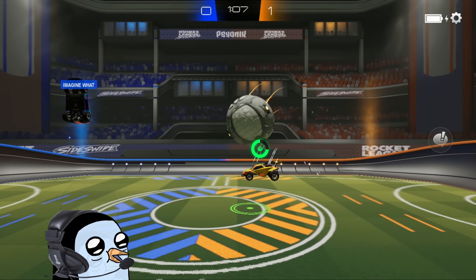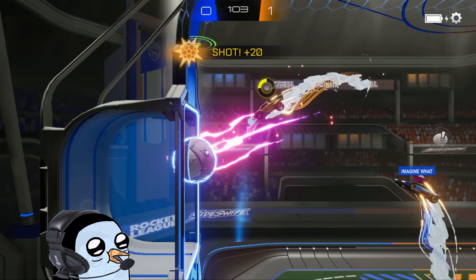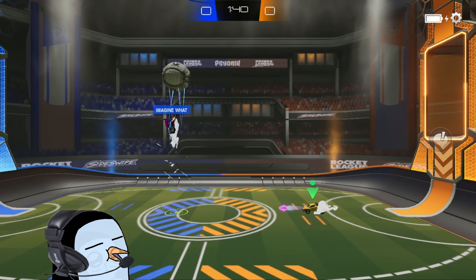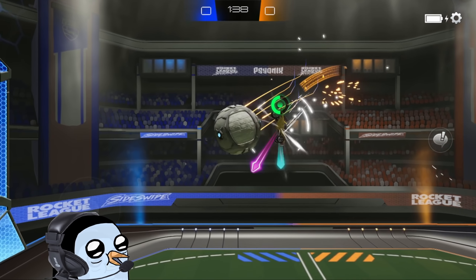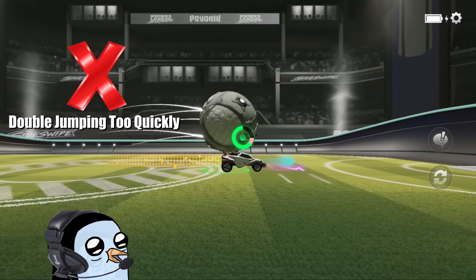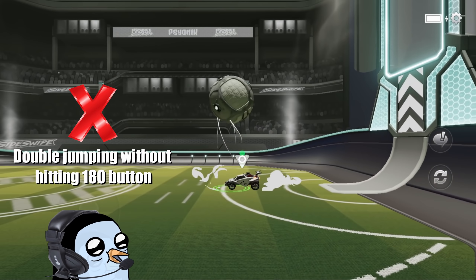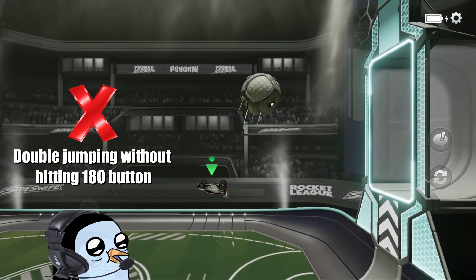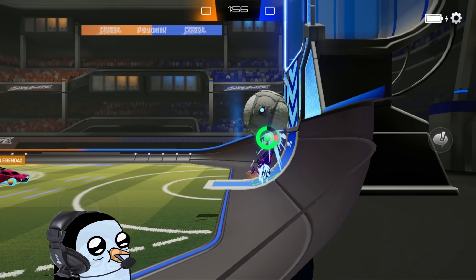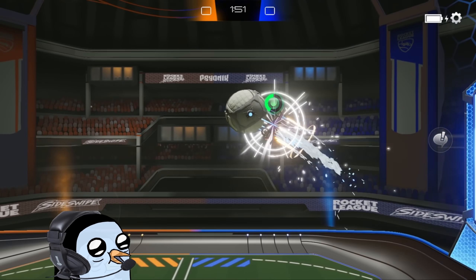I like using this whenever opponents are trying to pre-jump challenge me. Using this method usually results in the ball flying over them as they fly over you, leaving their net wide open for an attack. I also like using this shot when I get too close to the opponent's backboard, since it gets so much height and you can hit really insane angles with it. It's a harder shot due to precise timing, but it's pretty overpowered once you get it down.